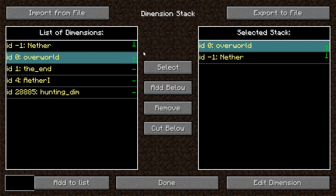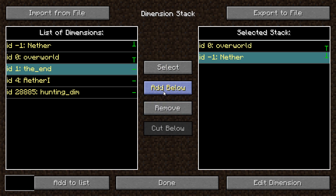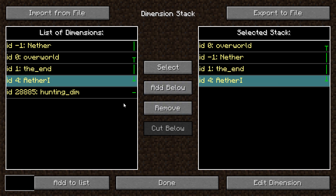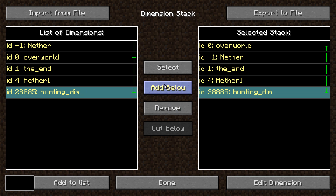Interestingly, that's got a little T, so I guess they go together. We want to put the End below, and then the Ether below that, and the Hunting Dimension below that.